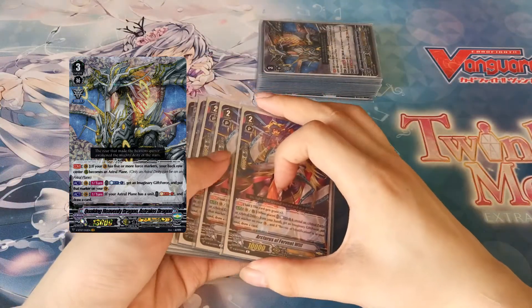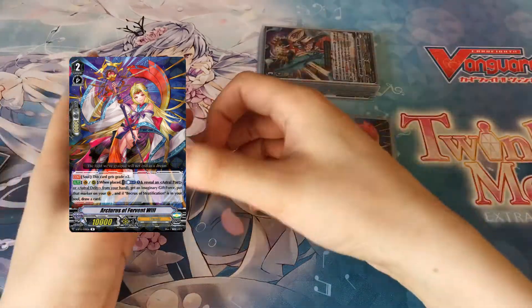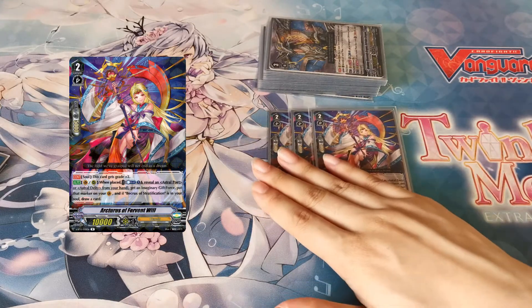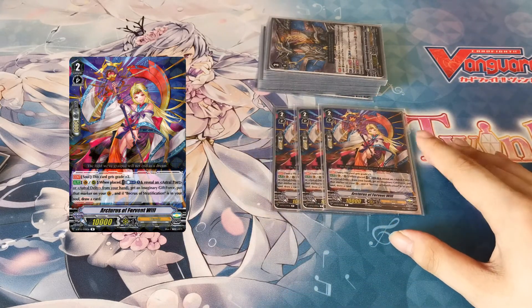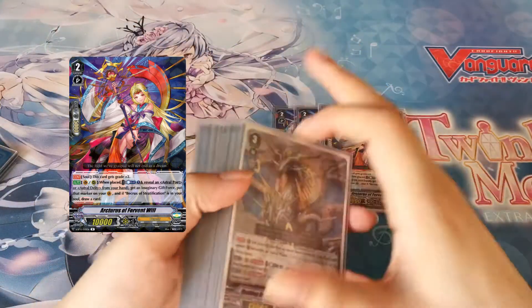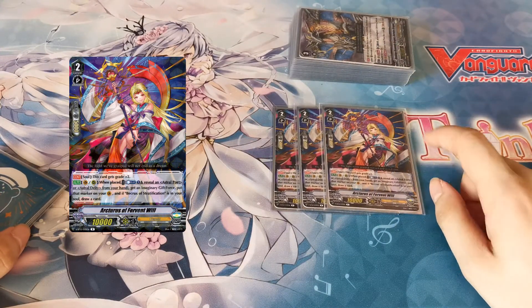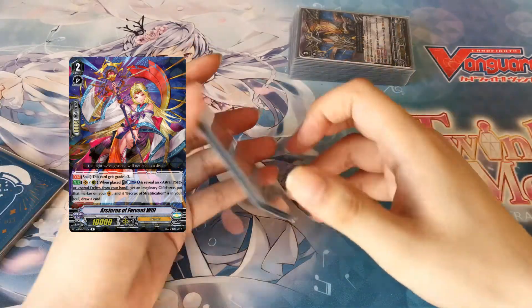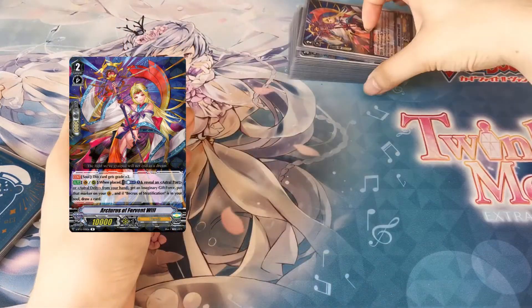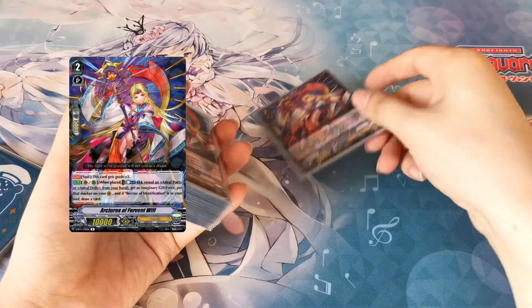Into grade twos, we have three Arcturus of Fervent Will. In the soul she gets grade plus two, so she's really useful for Uranus's skill since he needs to soul-blast cards with grades equal to five or greater — this automatically covers a huge portion of it. Her main skill is counter-blast one when placed on vanguard or rearguard: you can reveal an astral deity or astral poet — any of these 16 cards in your deck — to get a Force marker placed on your vanguard, and if her grade one support is in soul you get to draw a card. It's counter-blast one to draw a card essentially, plus you get a Force marker. Having a Force 2 marker on turn two is pretty big as you swing immediately to crit.